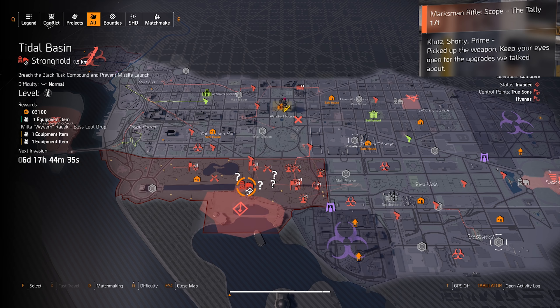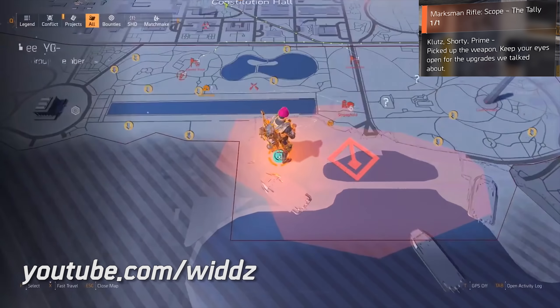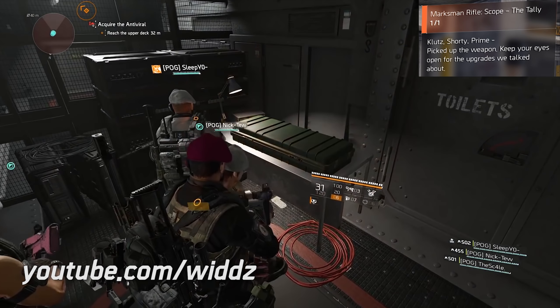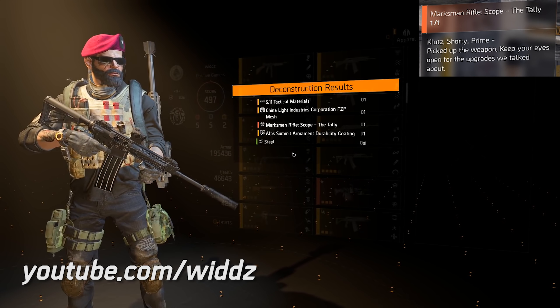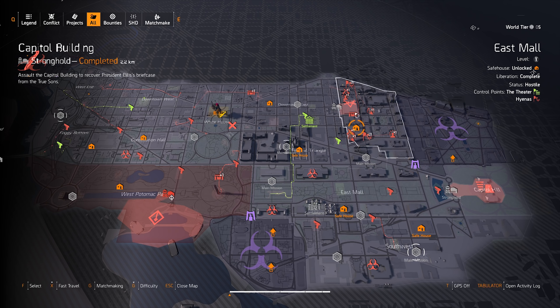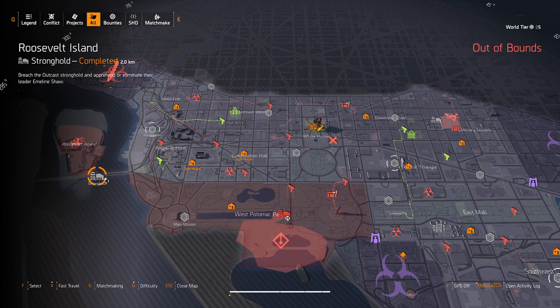You will get the first part from the Title Basin Stronghold. First you have to pick up a key in there in a two-story building, then open a room and get a certain sniper. To get the first part you have to deconstruct that sniper. The other three parts are from invaded stronghold bosses — the end bosses of the Capital Building, the District Union Area, and Roosevelt Island.